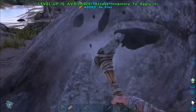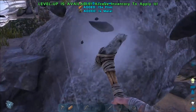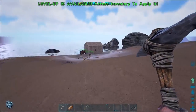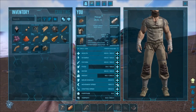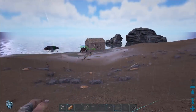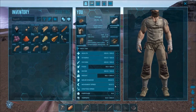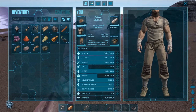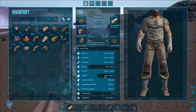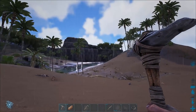We picked a very easy spot to start. This island over here — the only other island that's even easier than this one is called Herbivore Island. If you're looking for a really easy spot, that's it. We're taking movement speed up to 110. I do not plan on taking movement speed any further throughout this entire playthrough — 110 is as high as I want to go. Next, we're going to keep going with a little bit more weight, getting weight all the way to 300, and maybe health up to 150.